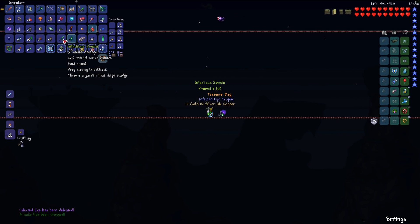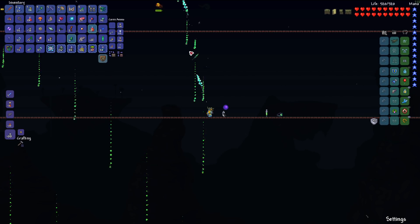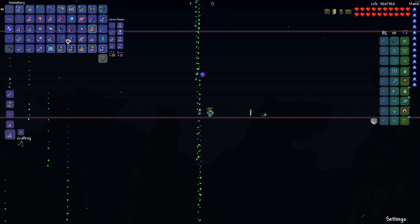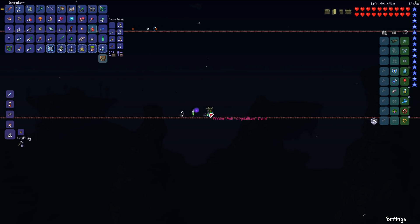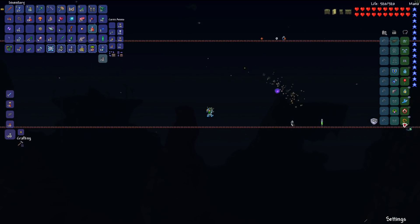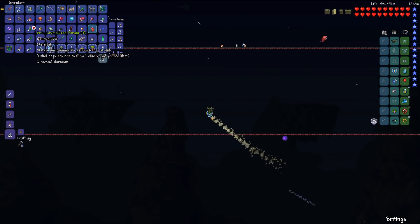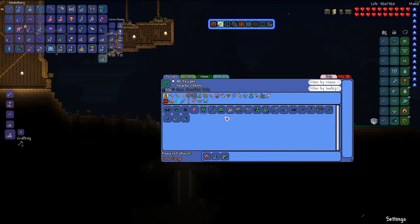Let's loot the treasure bag. We got the infectious javelin, which is something I can't use — it works kind of like the North Pole. We also got a precise anti-crystalliser band that makes you immune to all xenomite infections, which is going to be amazing for this playthrough. Additionally there are serums that do the same thing, and the boss dropped pure xenomite which is going to be really helpful.